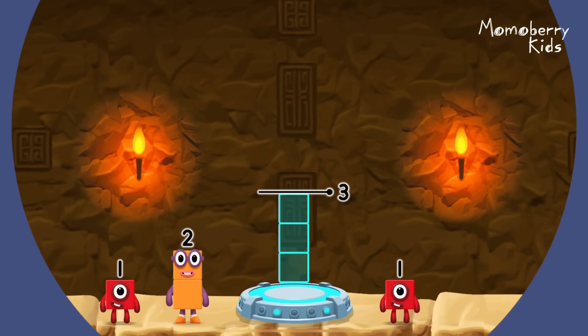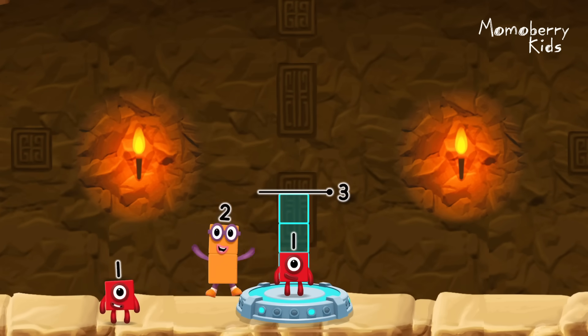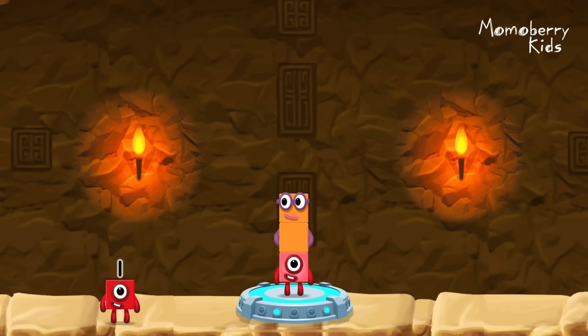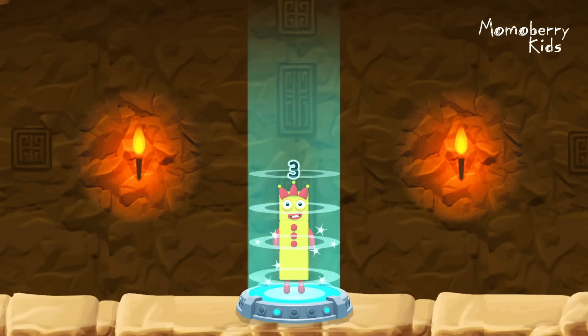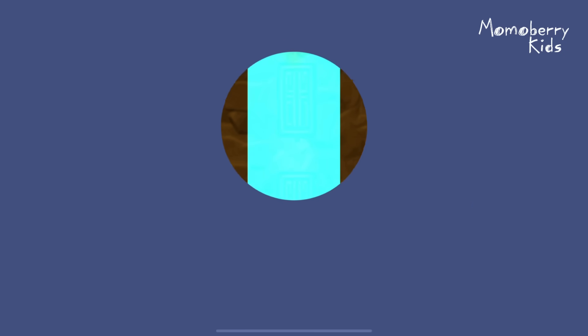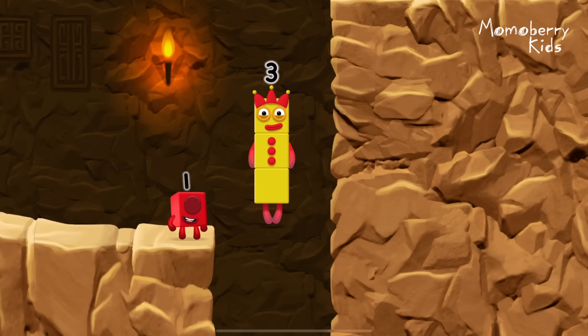Add number blocks to make 3! 1! 2! You cracked it! 1 plus 2 equals 3!